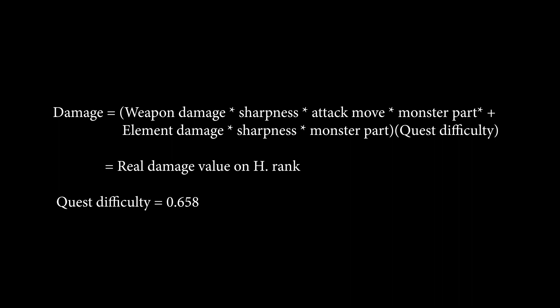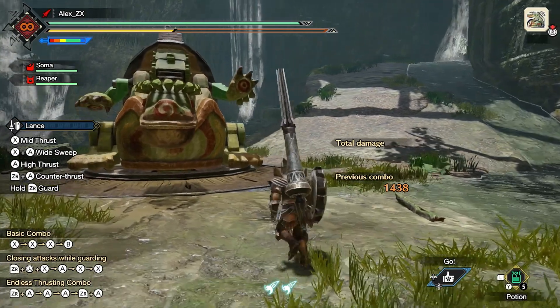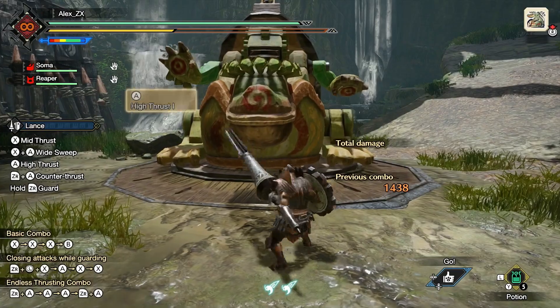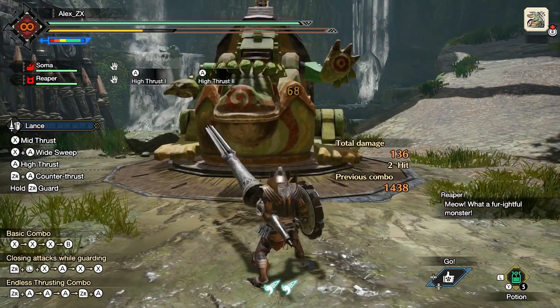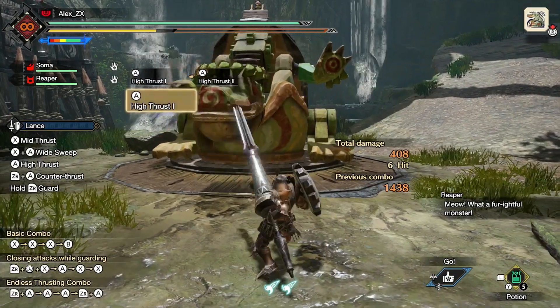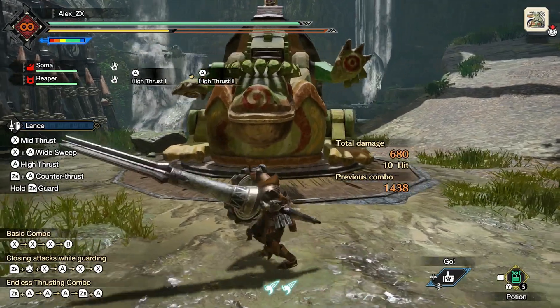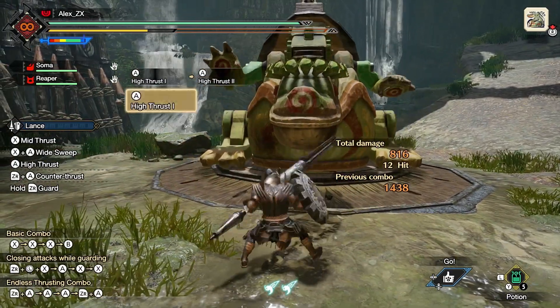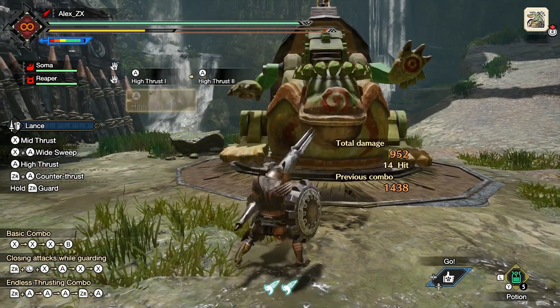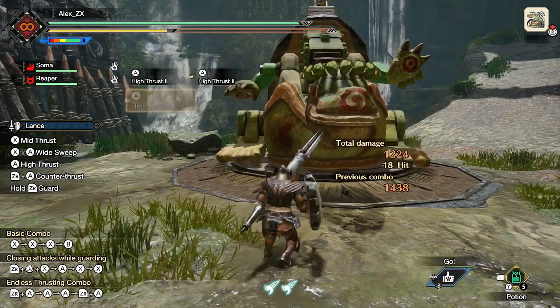Last but not least, affinity — it is a multiplier of 1.25 or 0.75, if you use no skills to alter that core value. So it is going to be like a critical hit and an anti-critical hit. That affinity value only applies to the raw damage, unless you use the Critical Element skill, which is going to affect the element as well.